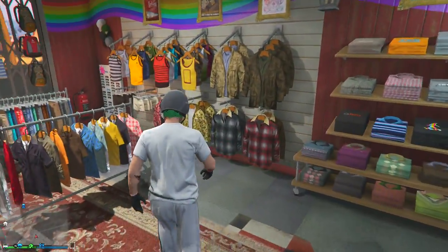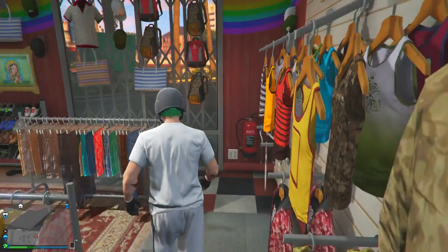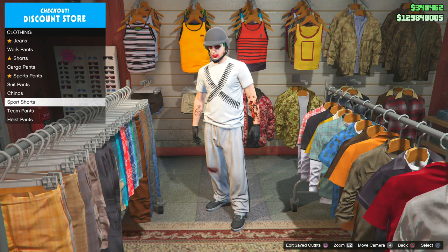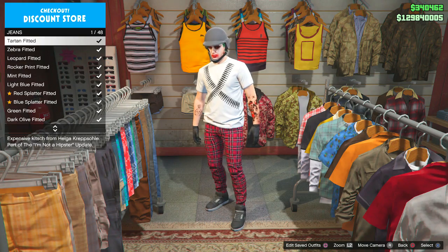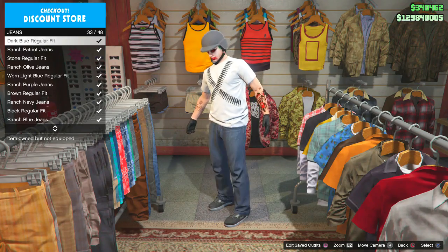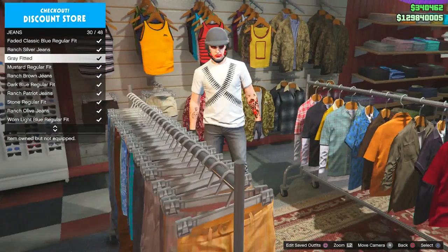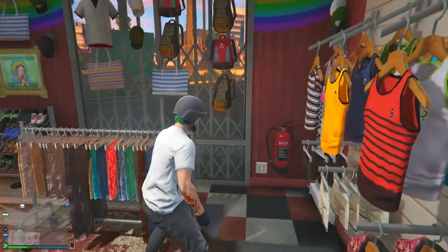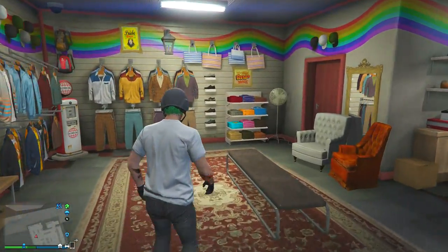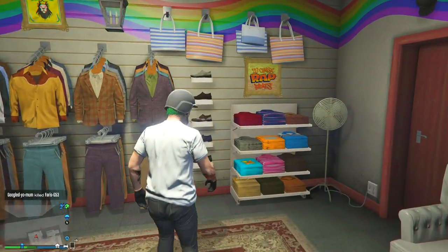Now we're going to change its color to any color that you want. Go to Pants, go to Jeans — always at the top — select Slim Fit Jeans with the monkey wash. Then go to the Shoe section and choose Sneakers.